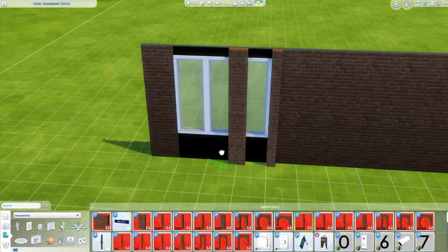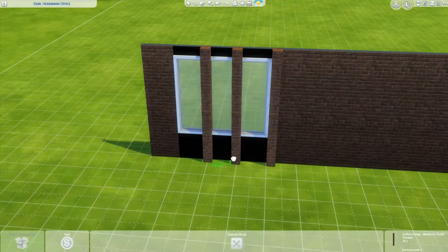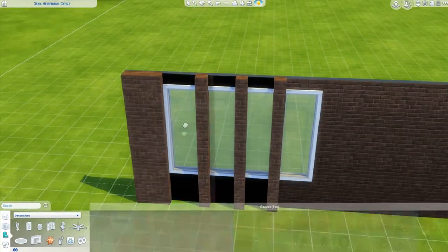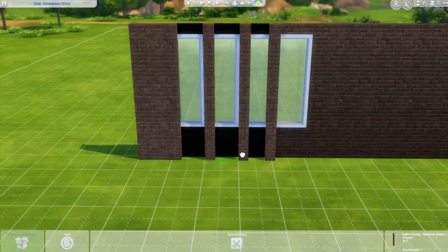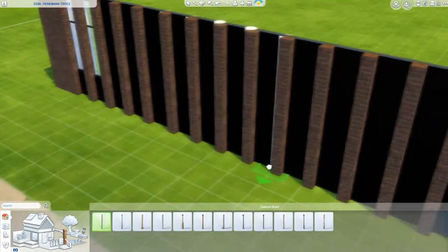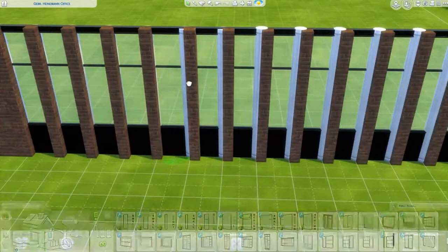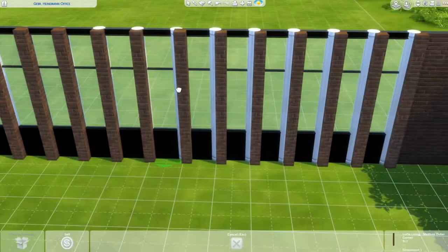If you didn't know, I'm now an architectural student. When I had my interview I literally made a Sims 4 interior and listed off things - like I said I'd used double glazed windows, I chose this color palette. They were very impressed, so is it a legit form of architecture? Maybe not, but I like it.